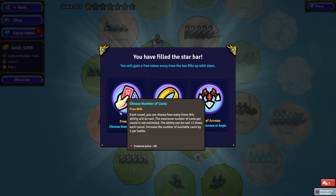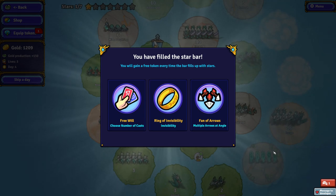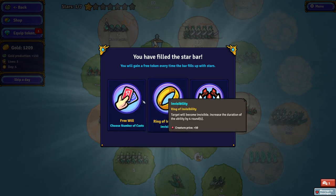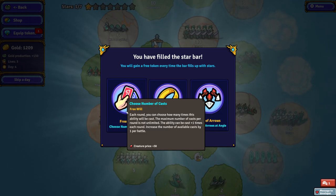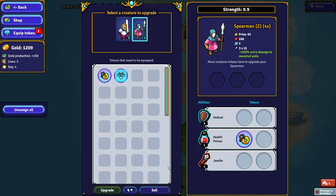The rewards take the form of things you can use to improve your units, as well as new units. I generally choose new units — you want to have as many units as you can because you have a lot of room for growth in the beginning. Fan of arrows is fine. It's pretty good for javelin in the beginning.